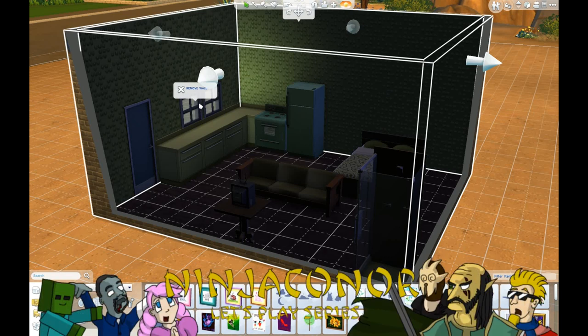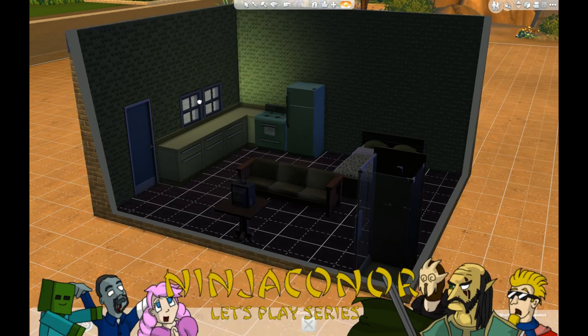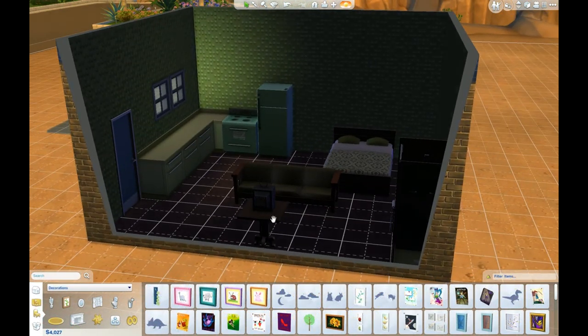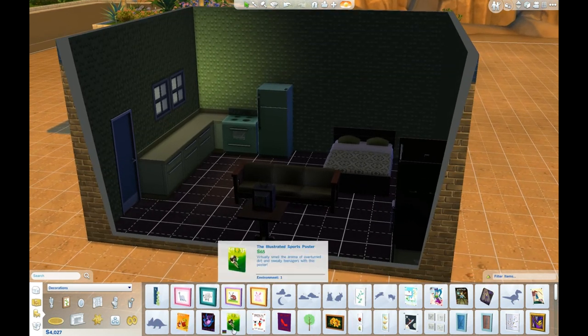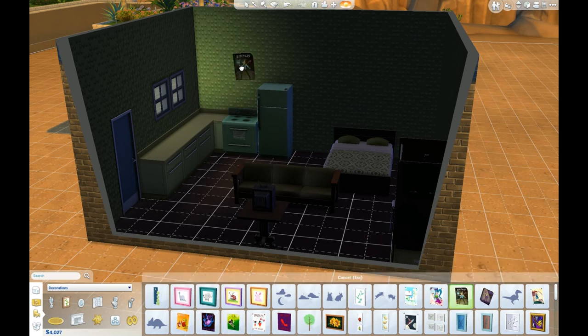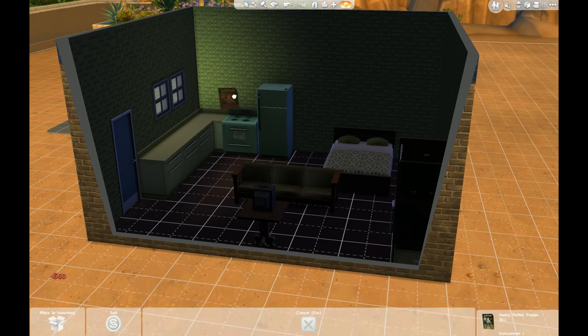I just want to select window - there we go, that's a little better, a little more normal looking on the inside. Not on the outside - on the outside they probably look unnaturally high. Here's a poster: 'The Illustrated Sport: Henry Puffer' - I guess that's like Harry Potter or something. I hear you can make things bigger in this somehow, you can scale items, but I don't know - maybe that was just a rumor.